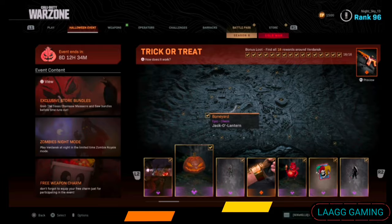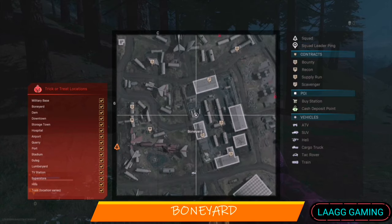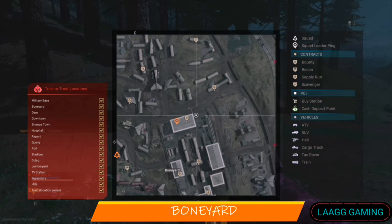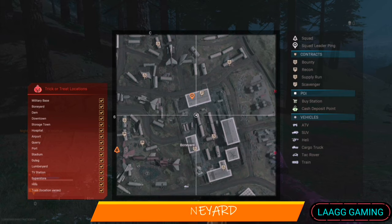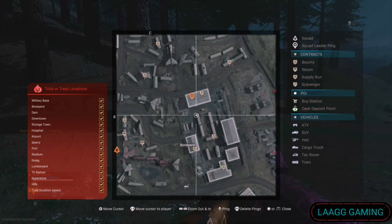Next, we have the Jack O'Lantern Charm that can be found in Boneyard. Boneyard is quite big, so it can be difficult to find the loot. However, if you look in the middle at the top building, you'll find a common spawn.